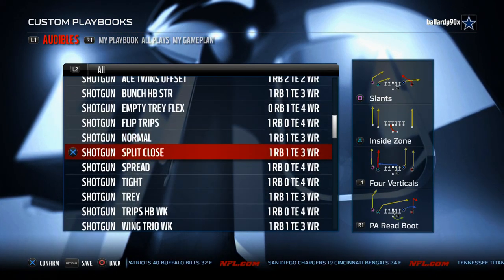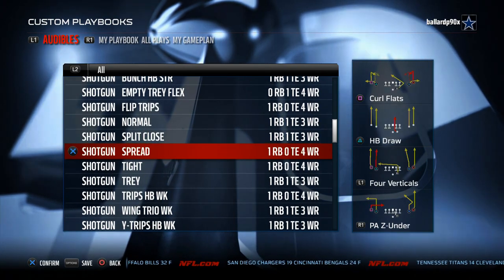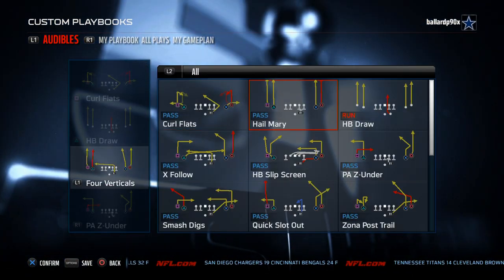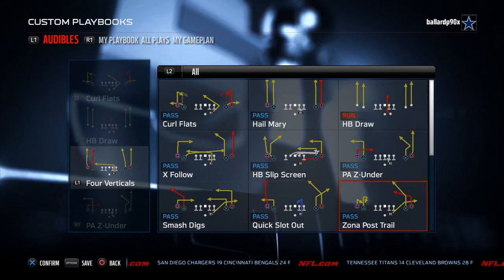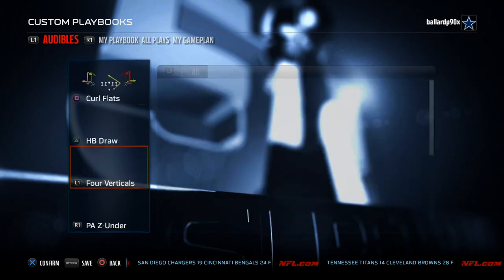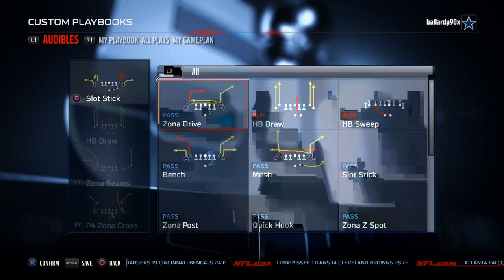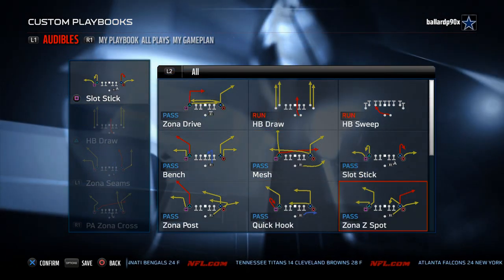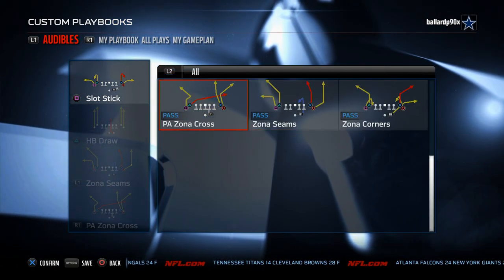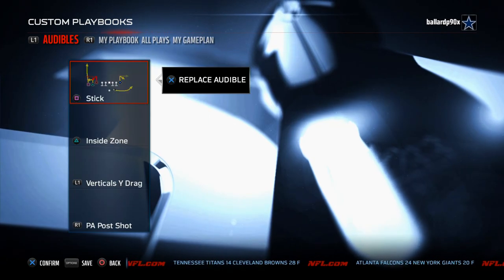Shotgun Normal has the split close and probably the best spread in the game — the zone post trail gives you a nice quick pass to the back with some really good unbumpable routes to the left side. Shotgun Tight is probably right up there with New Orleans as the best Snugs in the game — zone post, zone spot, quick hook, PA's on a cross. If we read correctly, this is the best playbook in the game.